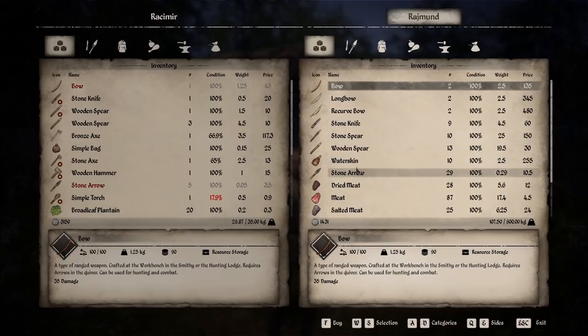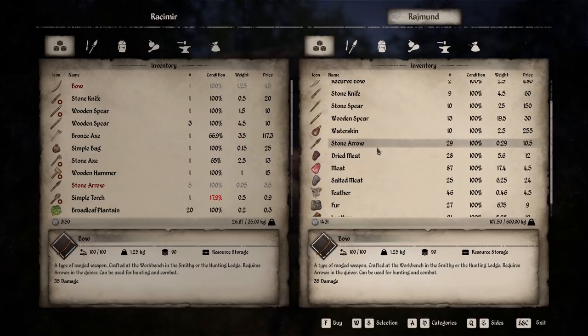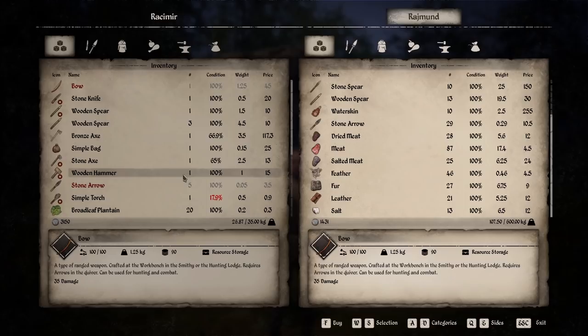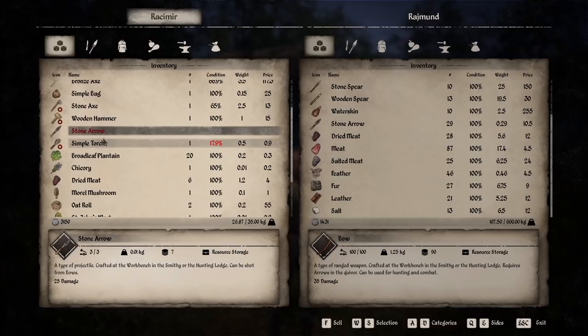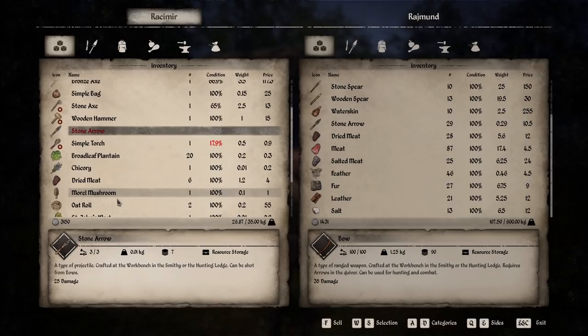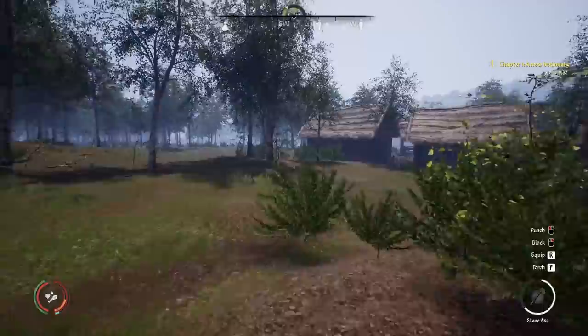Do I have anything to sell? I don't think I'm going to sell that bronze axe — I'm going to be doing a lot of wood chopping anyway. I'll keep the stone axe, the stone arrows — I'll use those, though they're red right now. Once you use them they should no longer be red. I think I'm going to keep everything on me. When we get back over to Branica, I can buy backpacks with the money I made over in Gustovia.